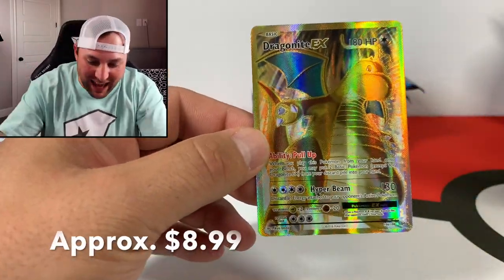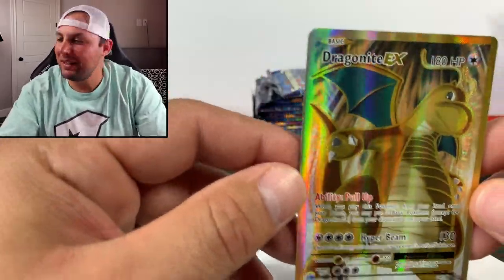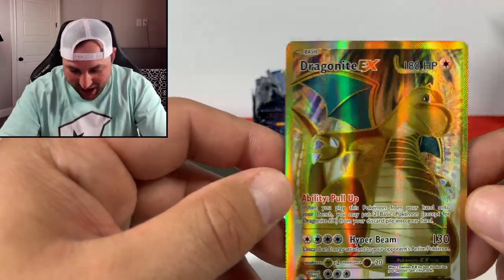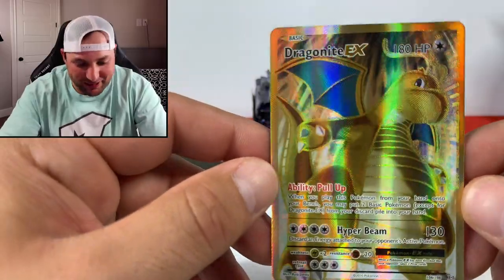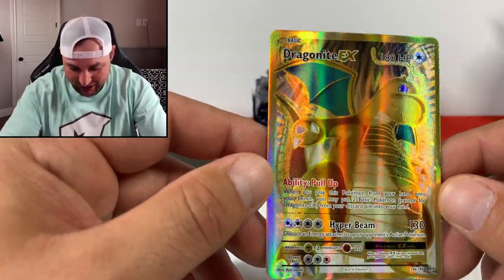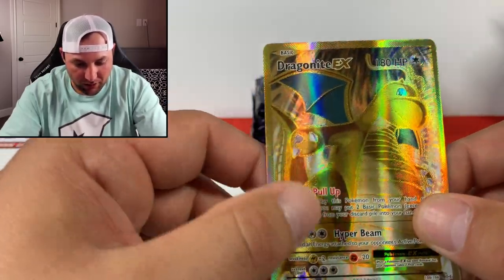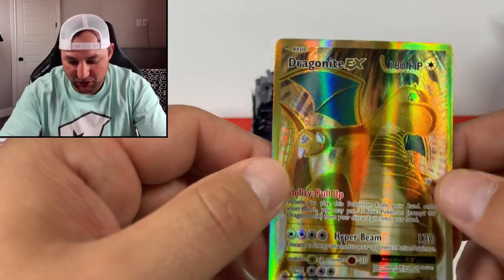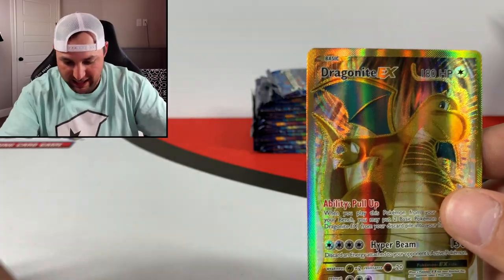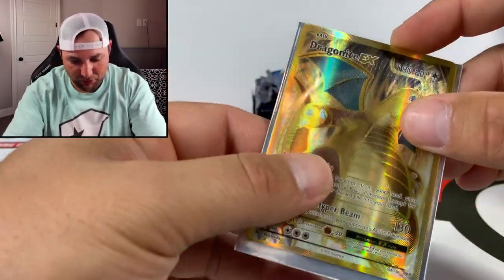Oh there we go guys - Dragonite EX! I needed this one for the set. Look at the gold in that card, man - Dragonite is just epic, one of my favorites. Blastoise and Dragonite coming in right behind him. Look at the gold and the shine - such a beautiful full art card, it's got the texture on it. This is one of the differences compared to base set - they added the EXs.